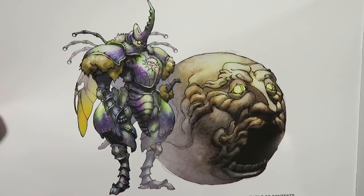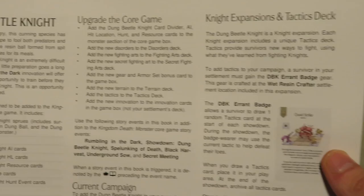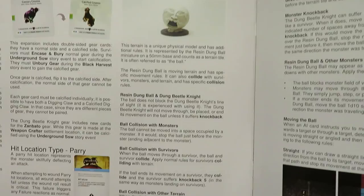We're going to go into the rulebook for this particular one, but I'm going to avoid all spoilers. Here is the artwork again for the Dung Beetle Knight. People who have painted the Dung Beetle Knight — it's mind-blowing some of the stuff people have done with this guy. The rulebook shows the Dung Beetle Knight, lets you do an inventory of stuff, shows you how to upgrade the core game, the Knight Expansion and Tactics deck, some new things coming into gameplay, some rules, gear, the actual Dung Ball itself and how it works, and new combat mechanics showing how fighting two things moving at once will work. Really cool.